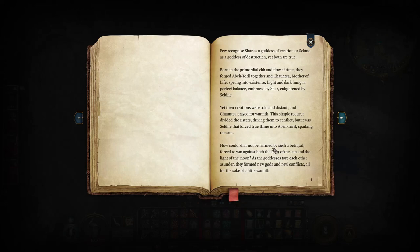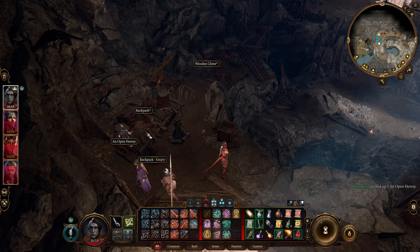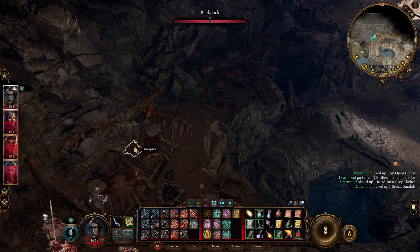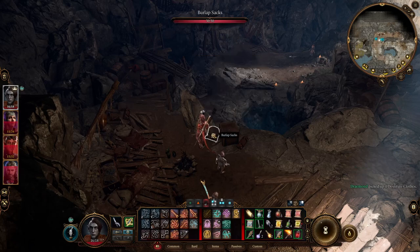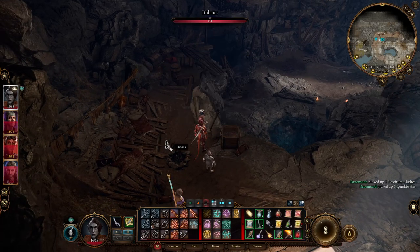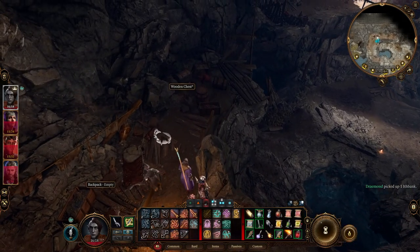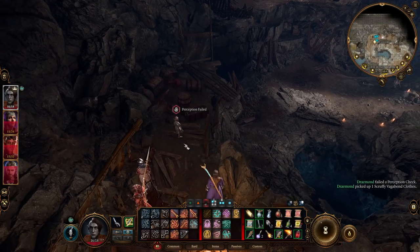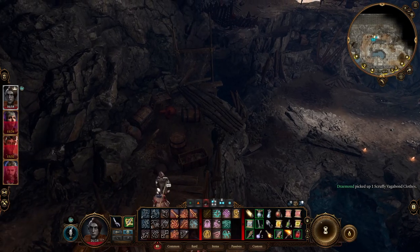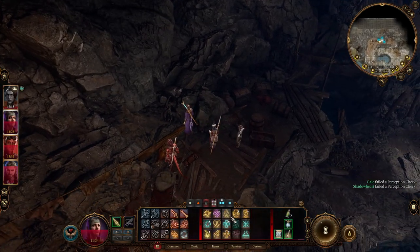An open hearsay: 'If you recognize Char as goddess of creation or Salooney as goddess of destruction, yet both are true.' Okay, that's just some lore — we'll pick it up. Potions of healing. There we go, we can see a little bit now. Open crates — anybody else want to? Nope, okay.